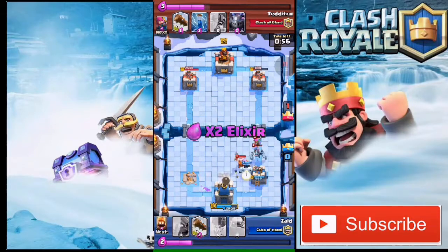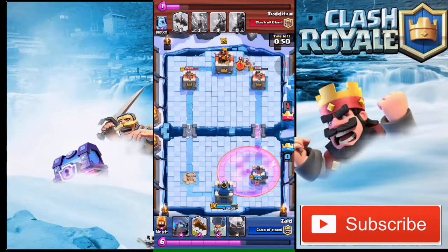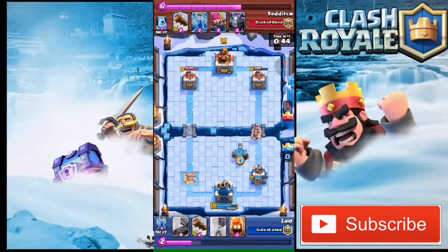He drops his lumberjack — the lumberjack is not gonna get any swing. He then drops his elite barbarian at the back, so I drop my golem and fire spirits to do some damage.